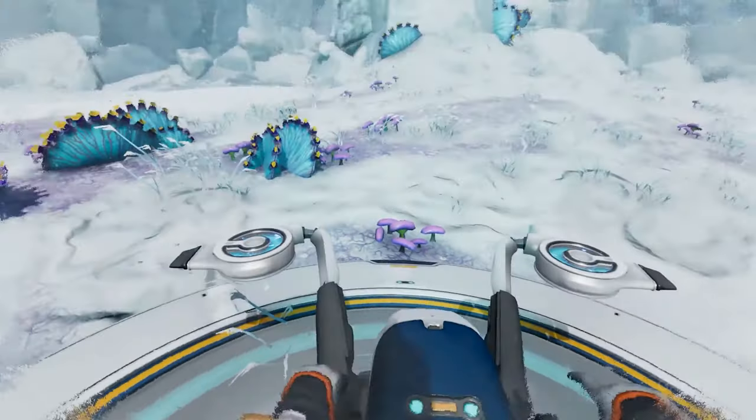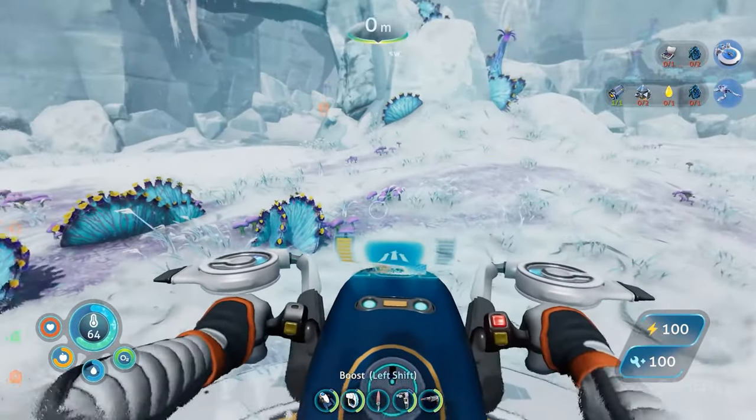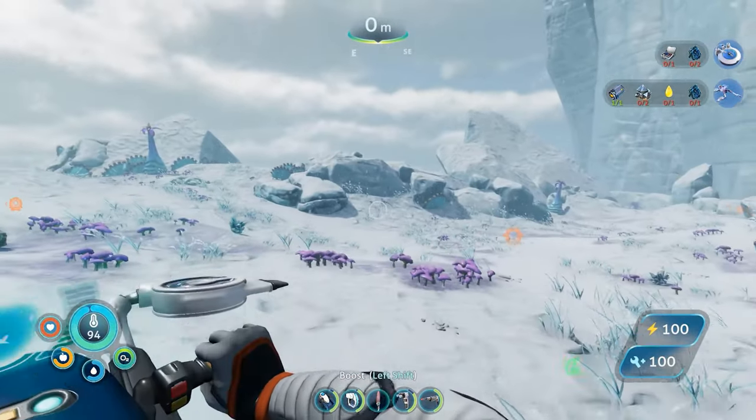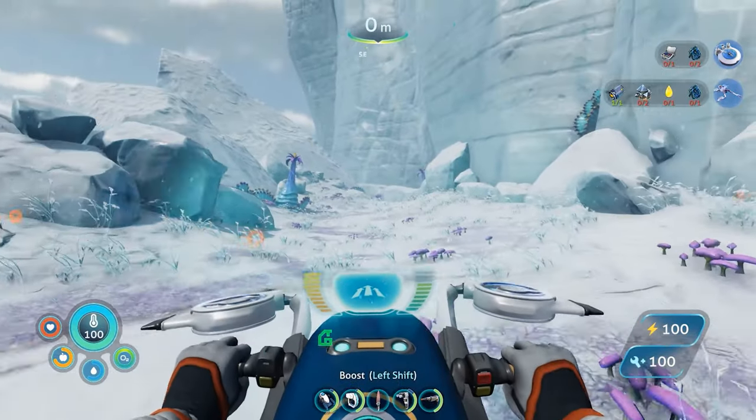For most players, however, Below Zero is just more of a good thing. As in the original, dying mostly occurs if you explore while unprepared, and creatures are even less aggressive. It's also generally easier to find the resources you need, largely due to the smaller map.